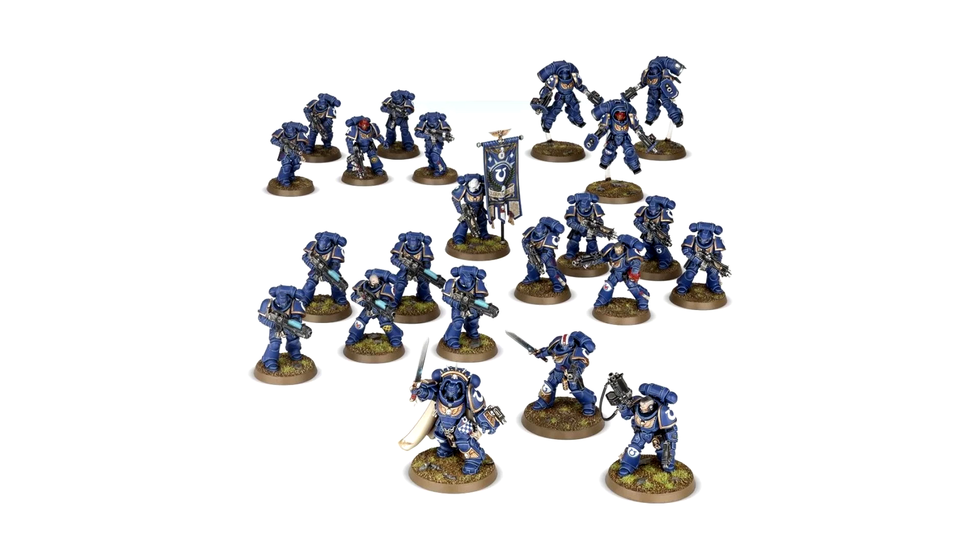It also has Intercessors, Inceptors, and Hell Blasters. For me, if you're doing a Primaris force, you want to be investing in Hell Blasters. I personally think Hell Blasters are one of the strongest infantry units for the Primaris range, simply because their anti-armour capabilities can really tear down big units. They can be configured in three different types — Assault, Heavy — and you always want to be overcharging them because you get the extra damage. But if you roll a one with Hell Blasters, since it is a Plasma weapon, you end up killing your own guy — unless you have Lieutenants or Captains with re-roll modifiers to negate that.